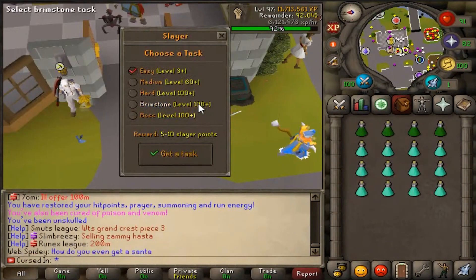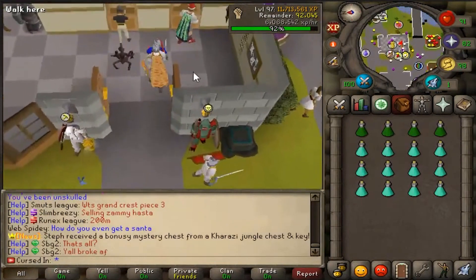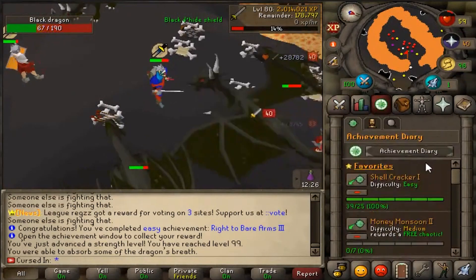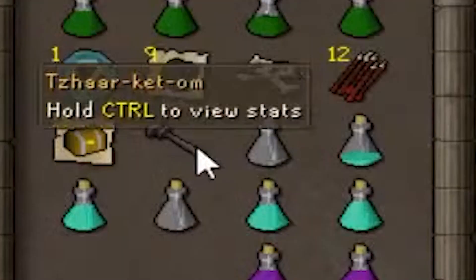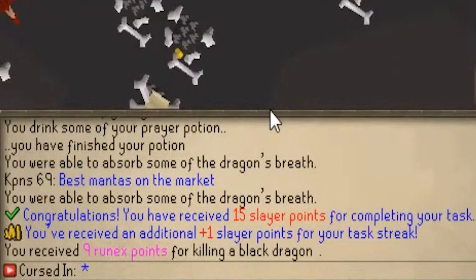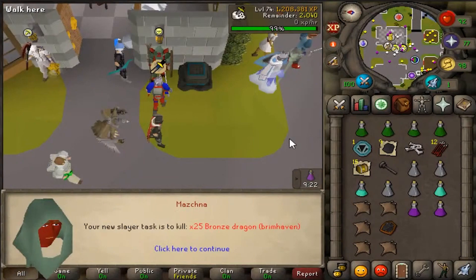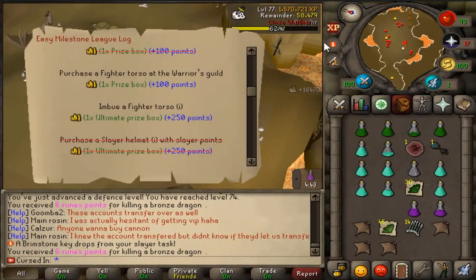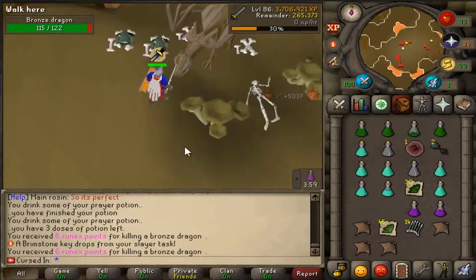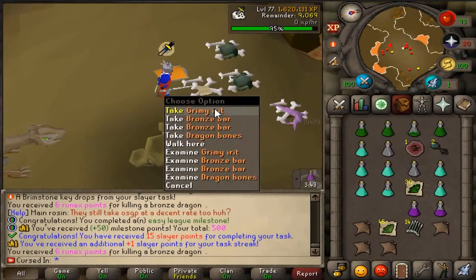Black Dragons — that's not exactly what I wanted, but I know the way around this. 99 Strength achieved! Let's claim our achievements. It gave us an Obby Maul — that's some good Rune coins. Our first Brimstone Task is done. Next Brimstone Slayer Task: Bronze Dragons. I always get Dragons. A Brimstone Key dropped — beautiful! It took me so long to get a Brimstone Key on my main account, and I just got two in the same task. Task completed.